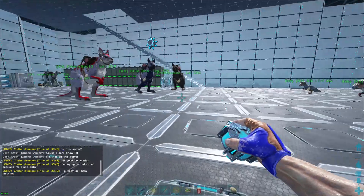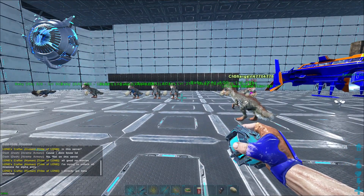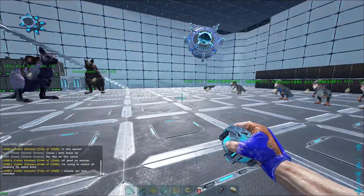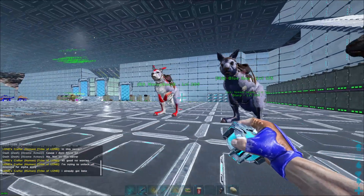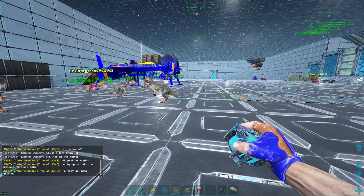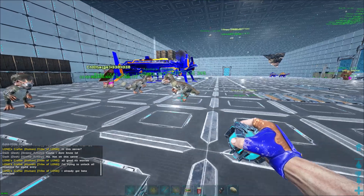Hello everybody, once again this is Dash with another informational gift. Today's gift is about procoptodonts and raising babies. What most people don't know is that if you've got a male and a female procoptodont, you can receive double the imprint affinity — meaning if a dino would normally give you 25% per imprint, you will now get 100% or 50% per imprint.